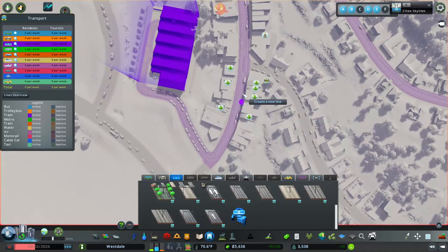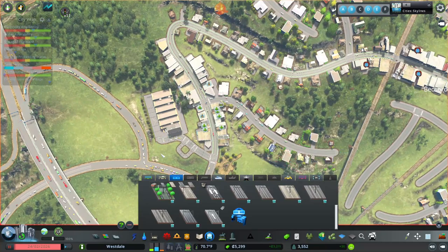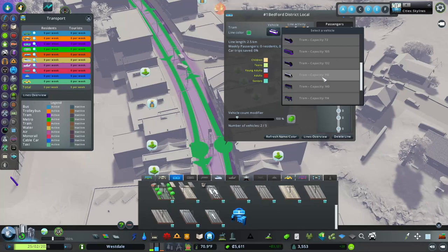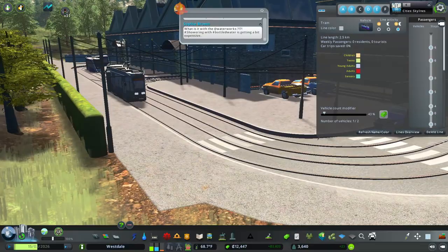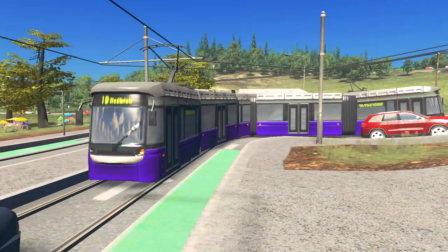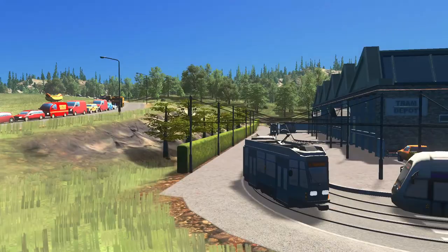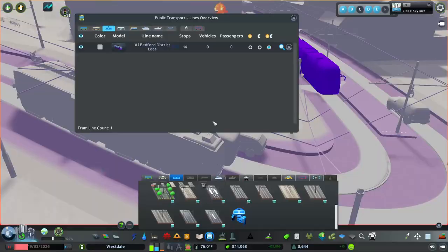I'm going to have the tram stop pretty frequently. The tram line is completed. Let me see what type of trams we can use — there are so many new ones. Maybe an old-style tram, since this isn't meant to be a super modern place. This one is really nice and fits well. It's short but has the old style we're going for. I'm going to keep this one.